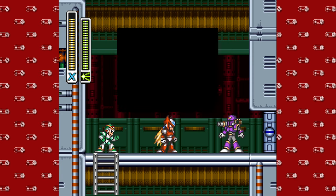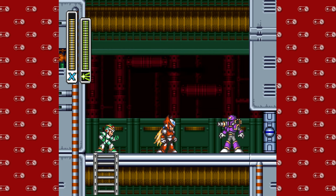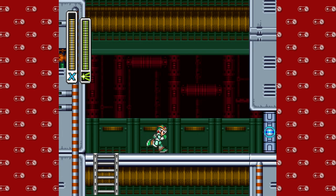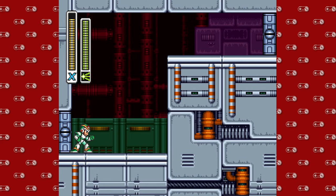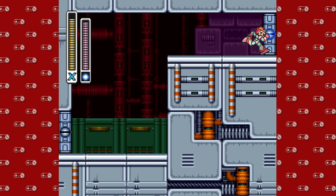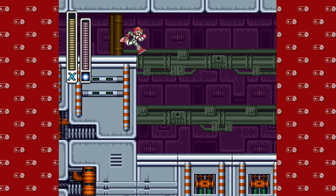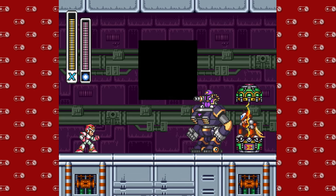It looks like we've got another encounter here with Super Power Ranger Vile. Zero's gonna go and chase him down up ahead and we'll play catch up. Sounds like this attack has got some mustard on it. We're gonna switch to our rolling shield — it's a preemptive choice, and it's a good one.